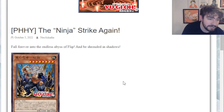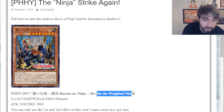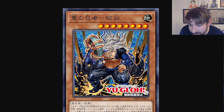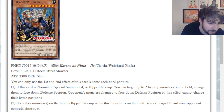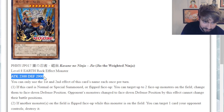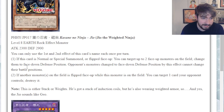Very excited - I've always been a really big ninja fan, but let's take a look. First off, we start with Geo, the Weighted Ninja. He looks like freaking Aquaman, which is cool. He's pretty badass. He is a level 8 earth rock effect monster - weird. But he's 2300 attack, 2900 defense, so he is nice and beefy. We will take that for sure.